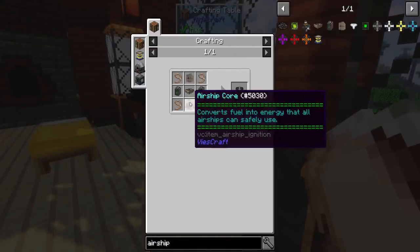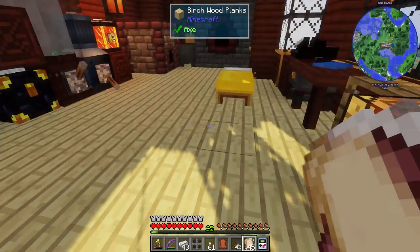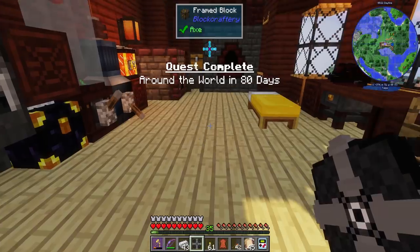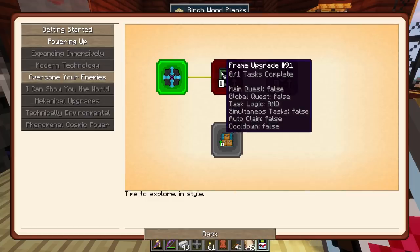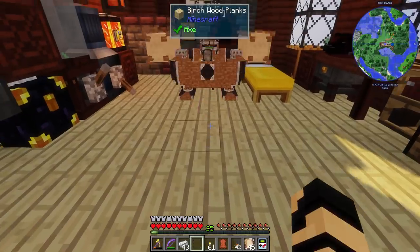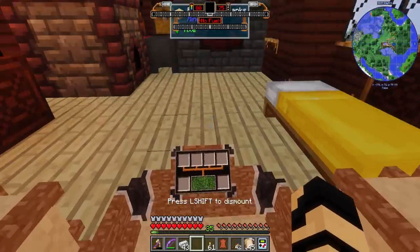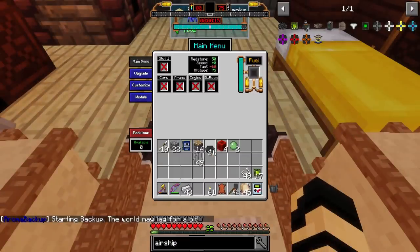I've made all the other parts and now I just need to make this last one. There's a lot of crafting involved, but finally I now have my first airship — Around the World in 80 Days! I should collect the quest loot for it. Now I need to find out my controls for accessing the menu. Because I got the fuel, I can insert one — and wow, that lasts 14 seconds per pellet. So putting all these in there, that's about 8 minutes of flight.